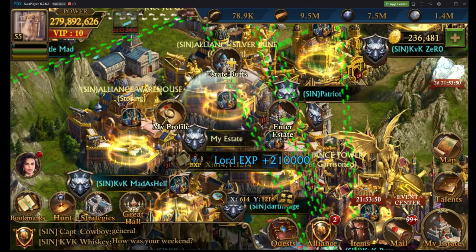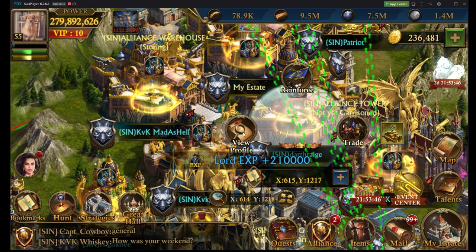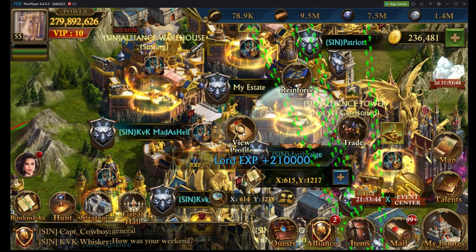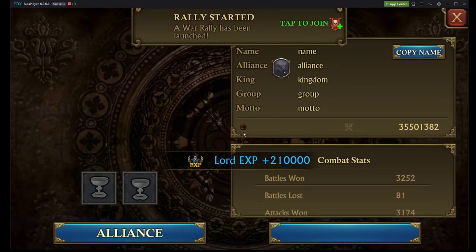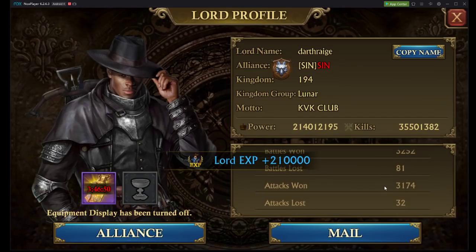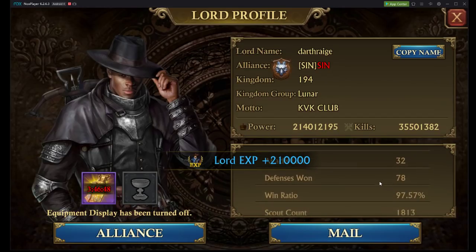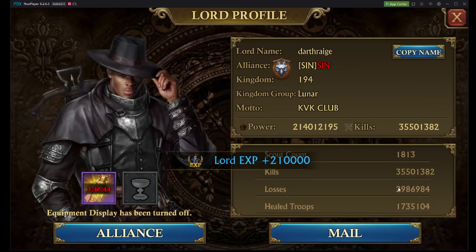Here's my estate and here's Darth Rage's estate. Granted, we won't be right next to each other or in the same alliance, but I'm just using Darth Rage as an example. Just by looking at his profile, I can get a little bit of information: 214 million power, he has a lot of kills, he seems to be winning most of his battles, not a whole lot of losses. This guy is strong.